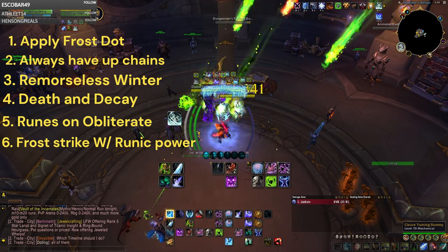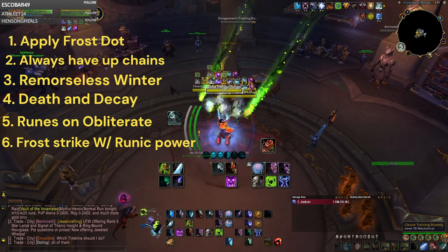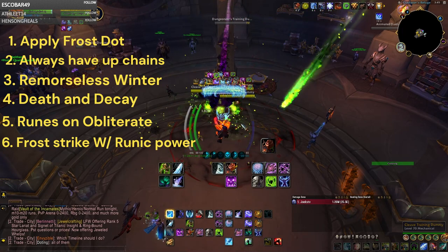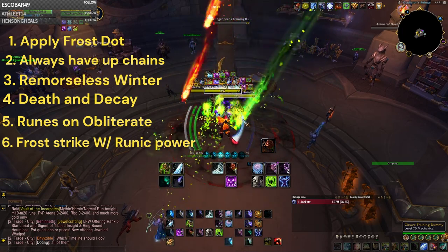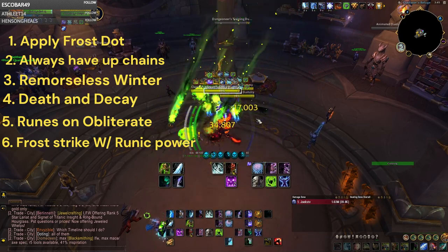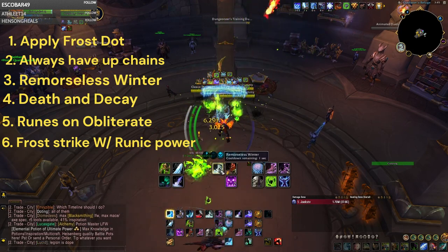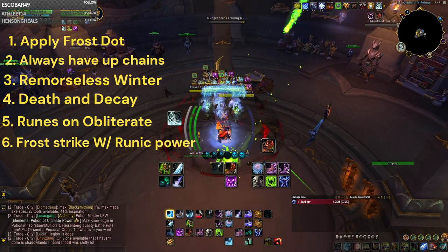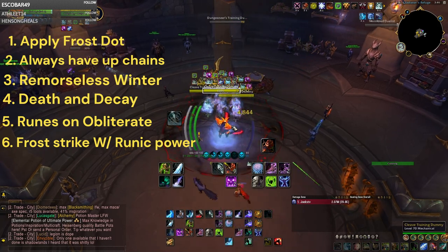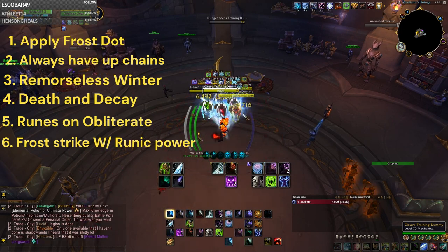The pattern is pretty much Frost Strike, Obliterate, Frost Strike, Obliterate — putting down Death and Decay and using Remorseless Winter off cooldown. Use Howling Blast from Rime procs, use your Killing Machine proc, use Howling Blast proc, use Frost Strike to extend Chains of Ice duration. Put down Death and Decay again — it's a huge slow so you're doing a lot of damage and a lot of snare during your combination.